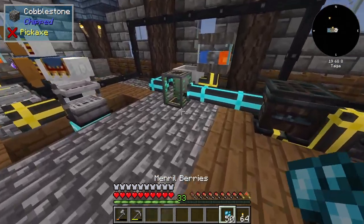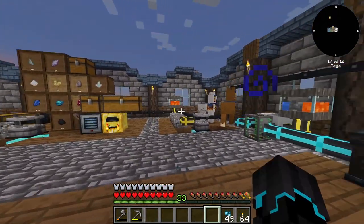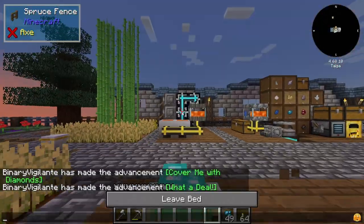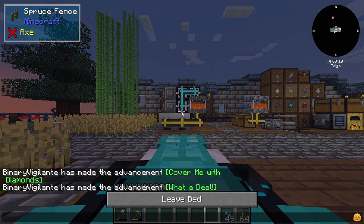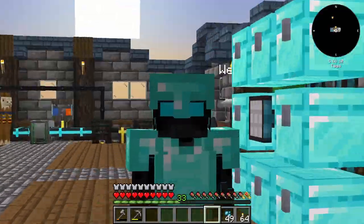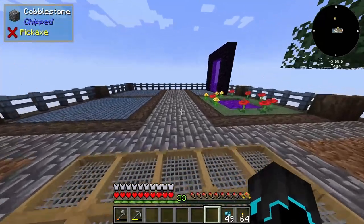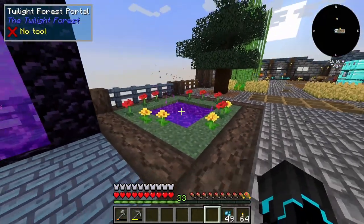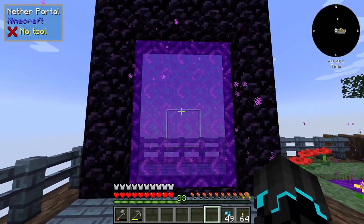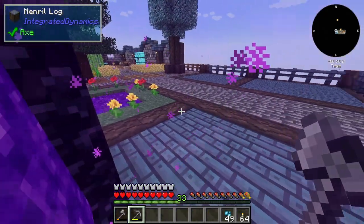Guys, things are looking very much up in the world of All The Mods 7 to the Sky, or on our island here I should say, and we are coming to a close of this episode. But before we do end, I do want to head through to the nether just to see how it looks because we made those two portals and we need to go through at least one of them. In the next episode we will be exploring the Twilight Forest, I promise that, and probably more of the nether as well.